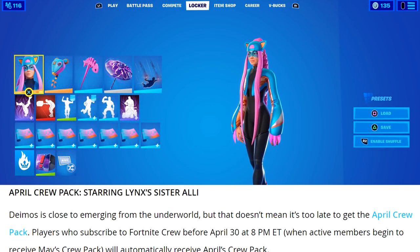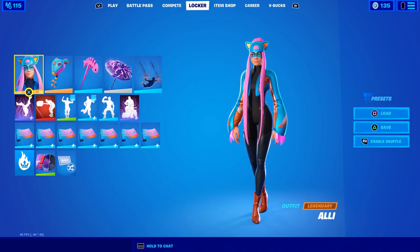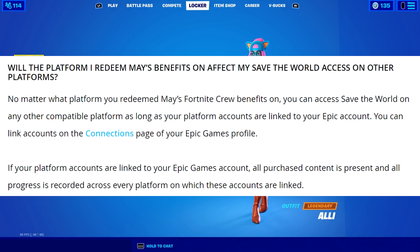This month's Crew bundle is available until April 30th at 8 PM. They also covered frequently asked questions about the Crew bundle and Save the World. The first question: is there anything else you have to do to unlock Save the World? When you receive May's Fortnite Crew benefits, Save the World will automatically be unlocked for you if you don't already own it. Players on compatible platforms may be prompted to download additional data to begin playing.